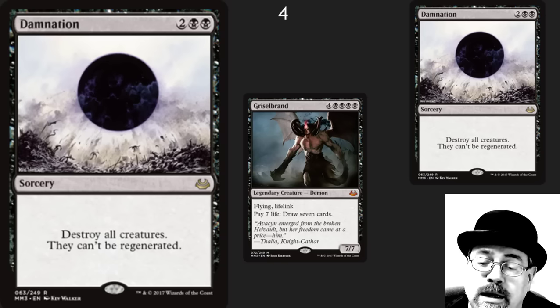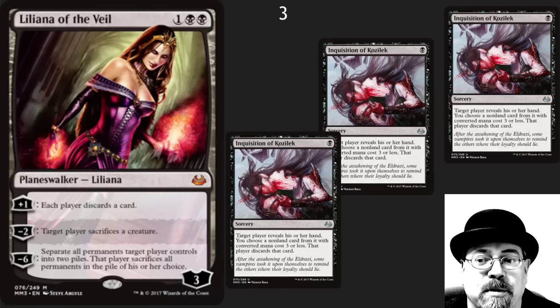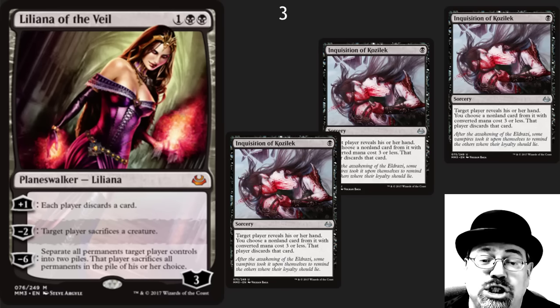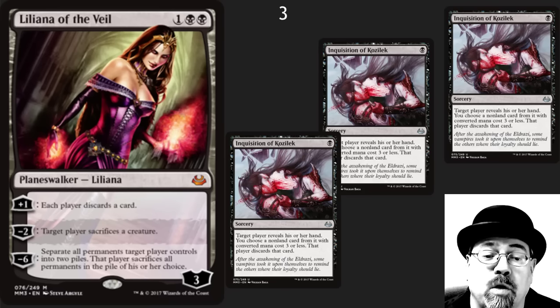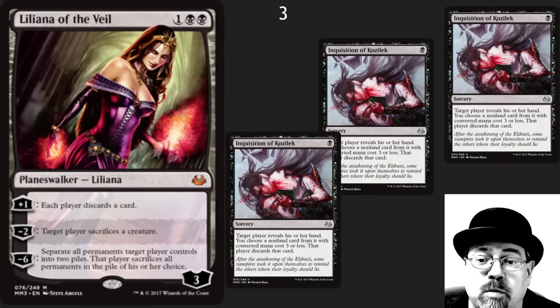Honorable mention here to Griselbrand — he's made a lot of other people's top lists, and he's a very, very powerful card. Number three: Liliana of the Veil. This is number one on a lot of other people's lists. She is an incredible planeswalker — just great one-on-one. Not bad in multiplayer, although she draws some hate because she's so good in one-on-one that people go after her a little bit irrationally. This is the type of card that keeps people fair. I've played this all the way back to Vintage and a lot in Legacy. Super happy to see her in this set.